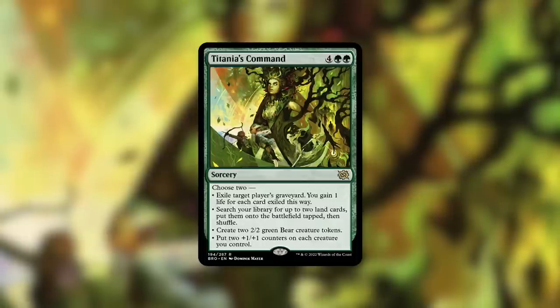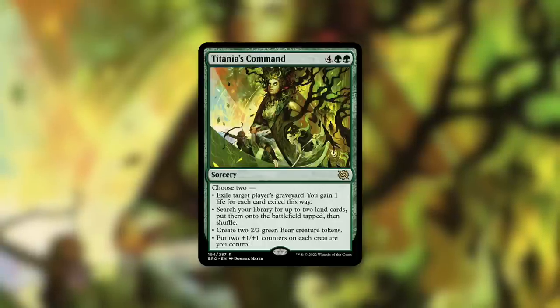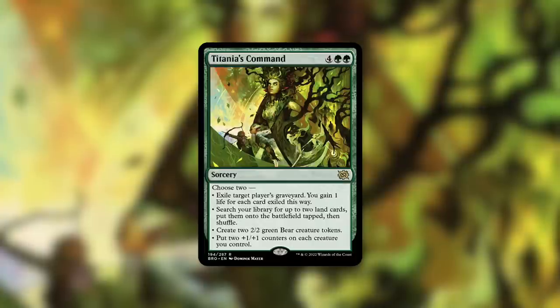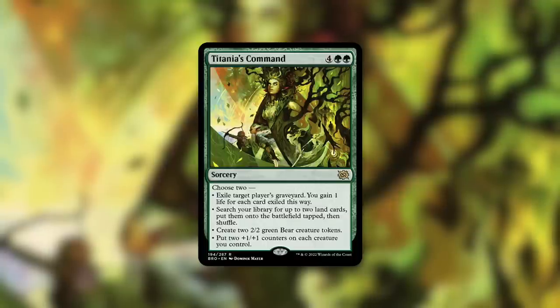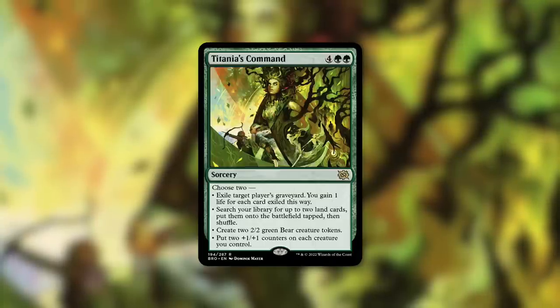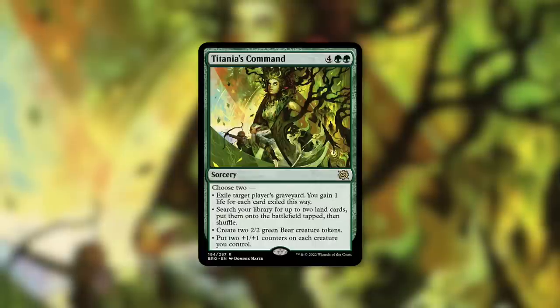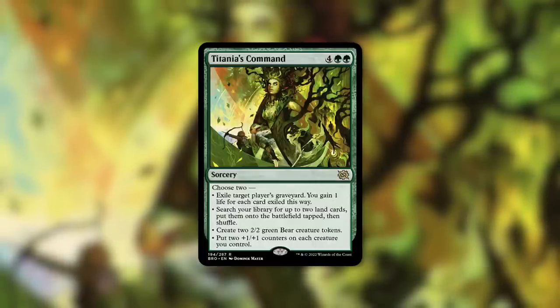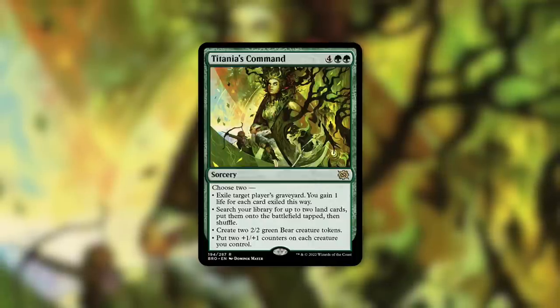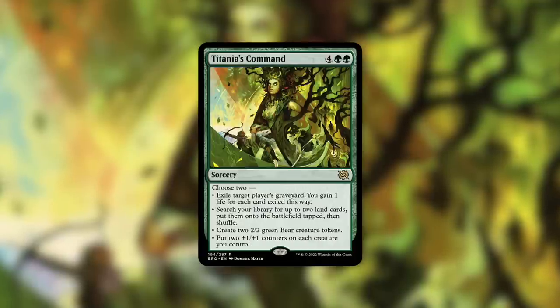Though this is six mana, which is quite a bit, it does give you some good options. First up: graveyard hate. Having flexible graveyard removal is pretty fantastic. As Eddie mentioned, I wish this was at instant speed for that, because usually when you want to deal with a graveyard it's like a panic button — get rid of their graveyard, they're going to do some crazy things. But still, preemptively getting rid of a player's graveyard can definitely help you out. Blanking a player's graveyard is great and can really shut down graveyard-centric decks.